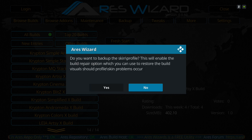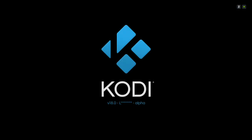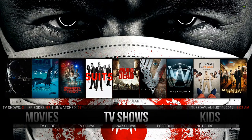Everything is downloaded and all files are extracted. You'll get a dialog screen asking 'do you want to back up the skin and profile' — click No, click No again, then click OK. Now go back into Kodi, and here you have it. Once you're in Kodi and your build has booted back up, just give it a moment to do its thing in the background and let it settle in. And once again, this is for Kodi 18 — it is not for Kodi 17.